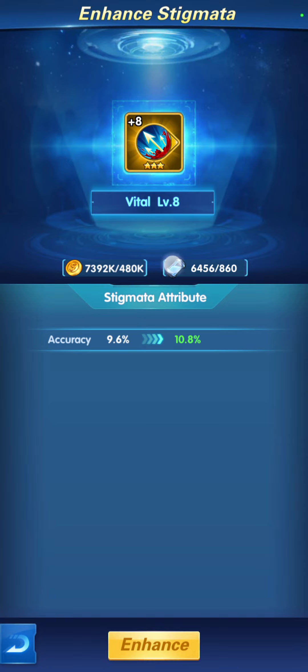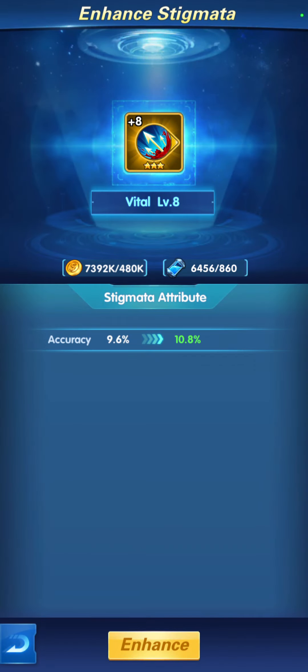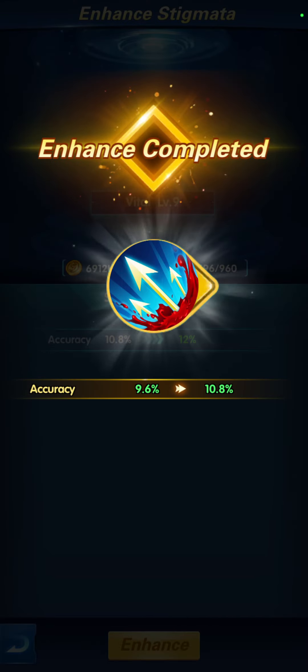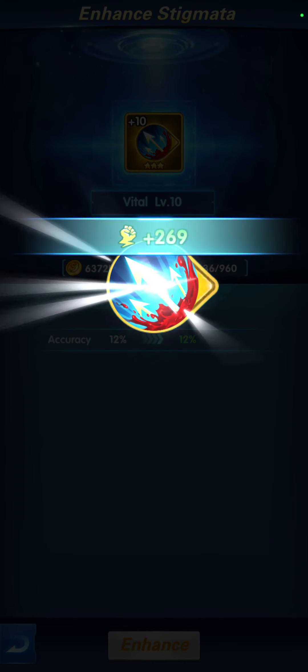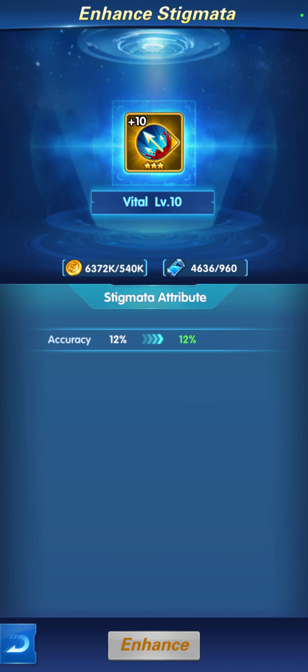Now, how do you level them up? You click on one of them, click Enhance. You'll need gold and stigmata resources to do that, and you click Enhance and it goes up. Level 10 is the highest level you can achieve, I believe.